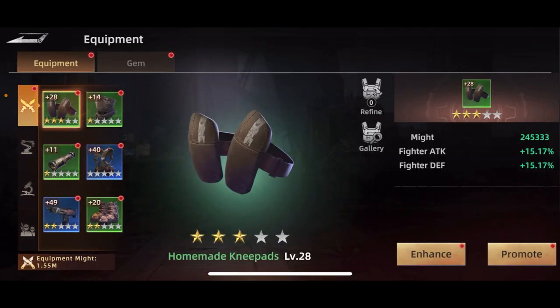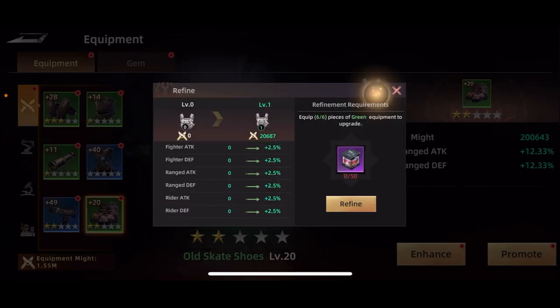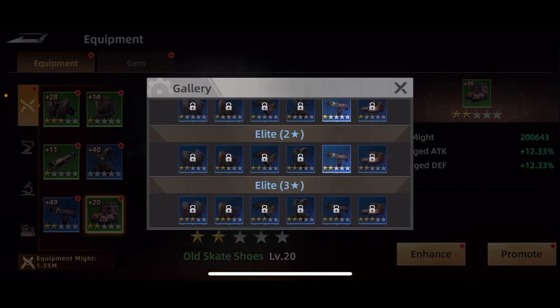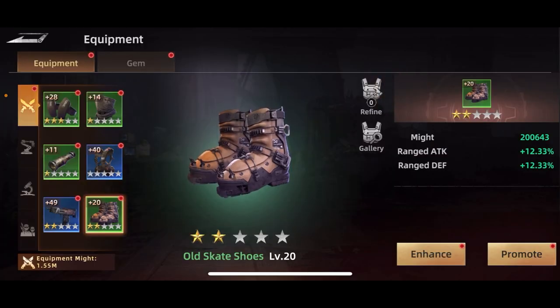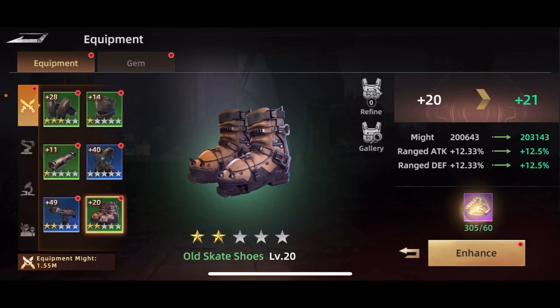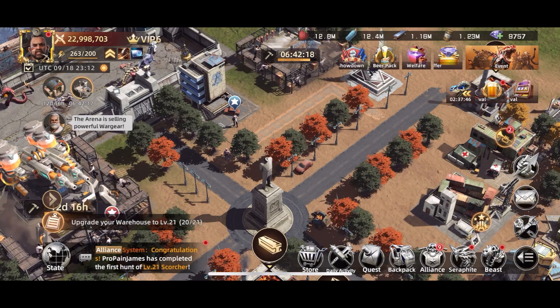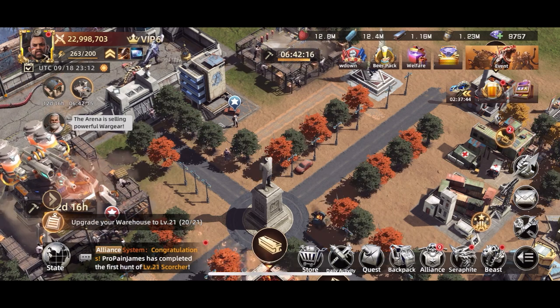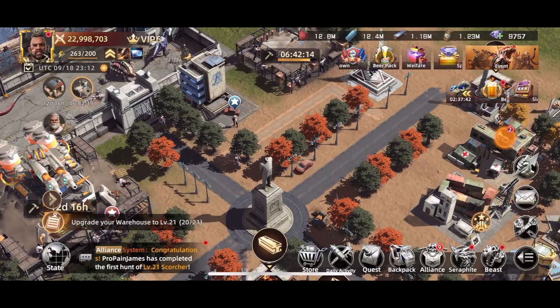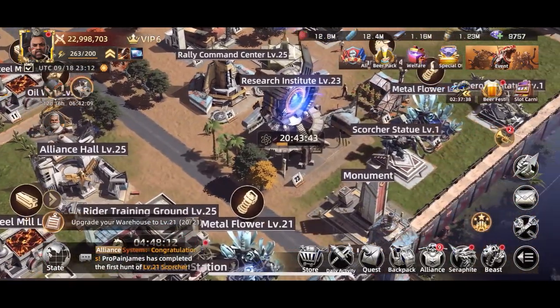Equipment can be earned in a bunch of different ways. Upgrading it takes alloys, and my favorite source for those is the Chaotic Mine store — you can get tons of them there. Doing different events will also get you some. That's the third tip.